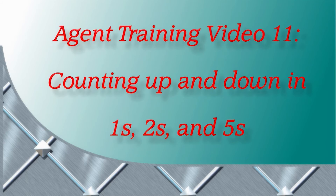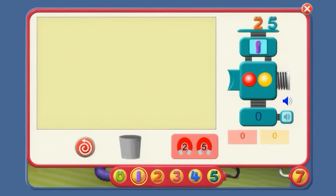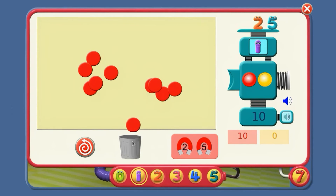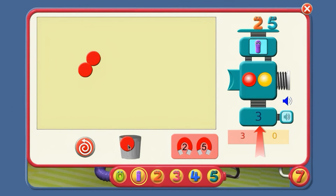Agent training video 11: counting up and down in ones, twos and fives. Hello again agent, let's look at the counter machine again. I expect you can count up in ones — count with four, agent. One, two, three, four, five, six, seven, eight, nine, ten. Now you can count down again to zero: nine, eight, seven, six, five, four, three, two, one, zero.